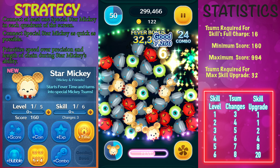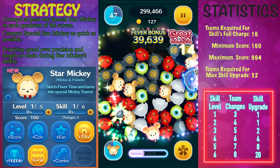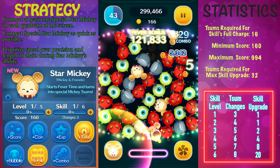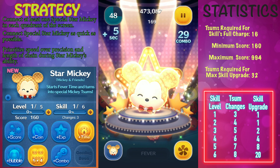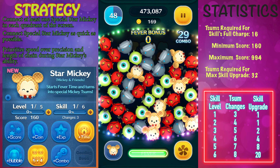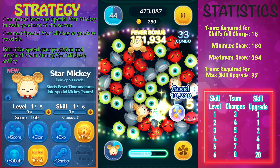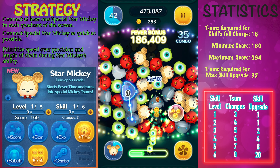In order to activate Star Mickey's ability, you're going to need to clear a total of 16 copies of Mickey off the screen. His minimum score is 160 with a maximum score of 994. So when it comes to score, Star Mickey isn't necessarily that amazing. You could still use Star Mickey for score, but there are better Tsums out there.